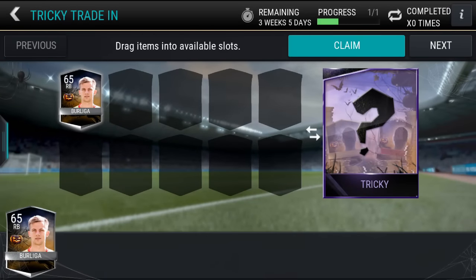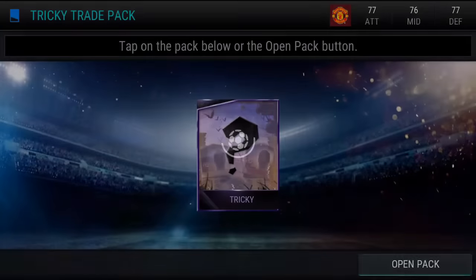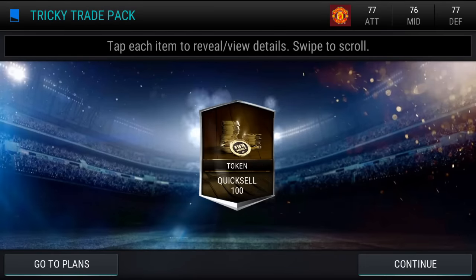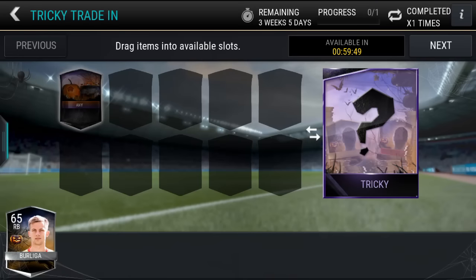So basically, you can put in any player and claim it. Let's do one right now — claim it — and then I think we can get pretty much any other trick-or-treat reward. So boom, quick sell, 100 coins. Okay, so that was not worth it. I'm not going to do that again.